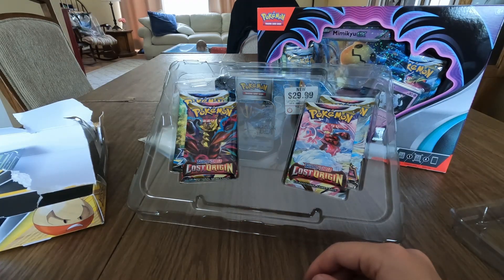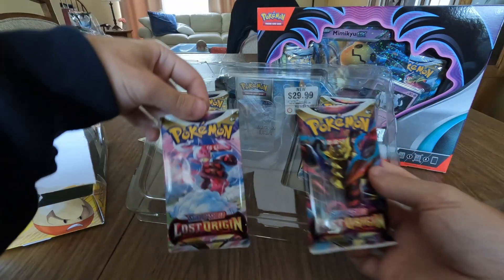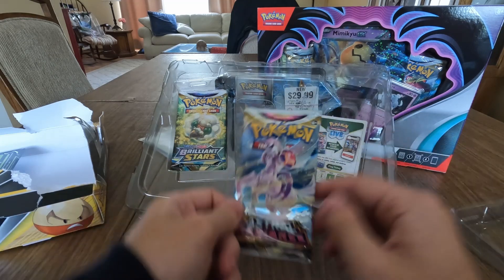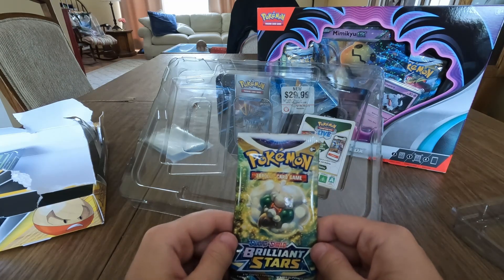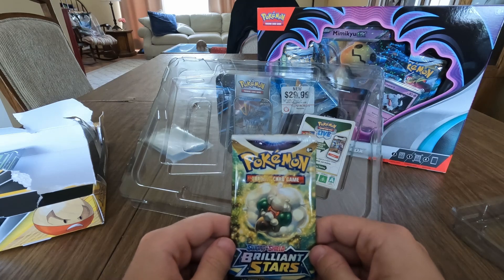We get two Lost Origin packs, an Astral Radiance pack, and a Brilliant Stars pack. We're looking for that rainbow Charizard in the Brilliant Stars pack, so fingers crossed — we're going to save it for last.